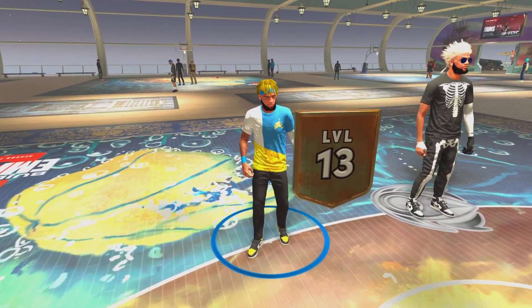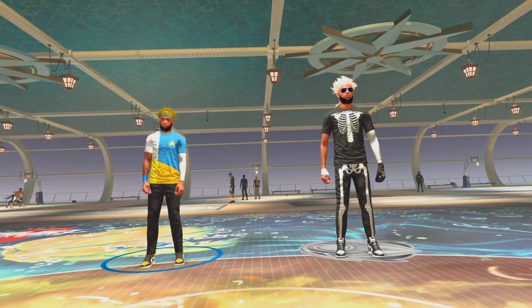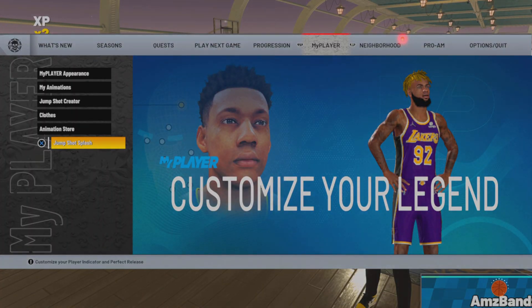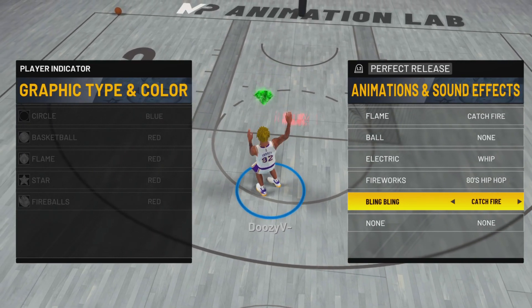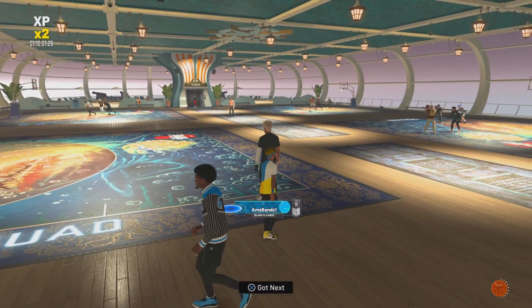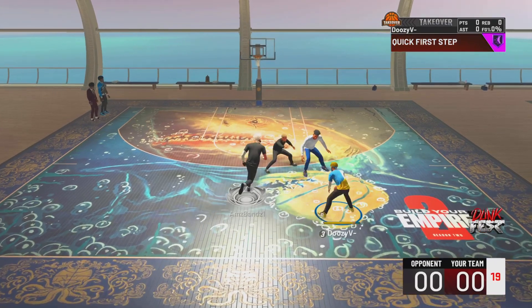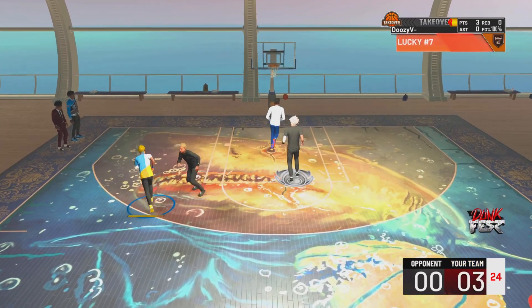If you don't mind it you can keep it, but it is currently bugged and it can be a big deal if you're playing twos or threes and can't see your stamina. Personally it's annoying because my jump shot will just slow down randomly. So here you can see — you don't want the bling bling one. I just put on the 'Catch Fire' flame. I'm getting back into the game — look, now you can see my stamina, and I'm using the fire animation.